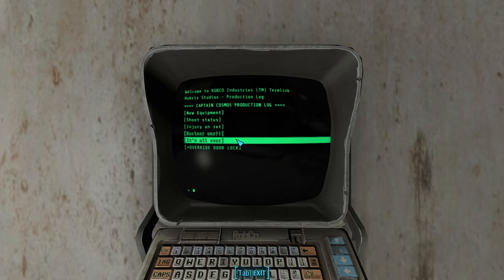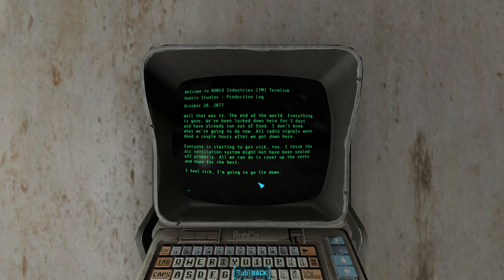Indeed it can, as we learn in the final entry — it's all over, October 28th, 2077: 'Well, that was it. The end of the world. Everything is gone. We've been locked down here for five days and have already run out of food. All radio signals went dead a couple of hours after we got down here. Everyone is starting to get sick too — I think the air ventilation system might not have been sealed off properly. All we can do is cover up the vents and hope for the best.' It's possible the unnamed production worker who filled out these entries was named Roy Baker, but it's coincidental he shares the same first name as the set's director.